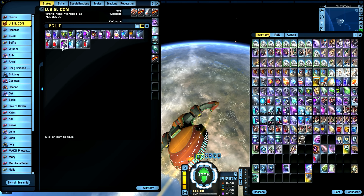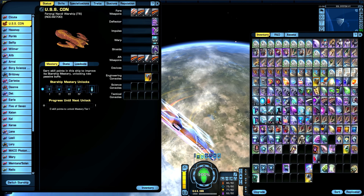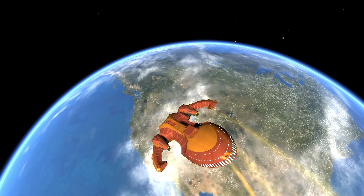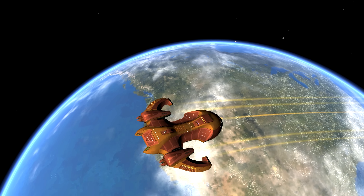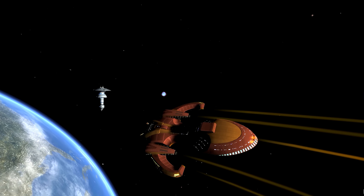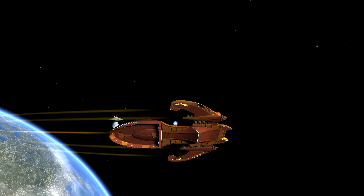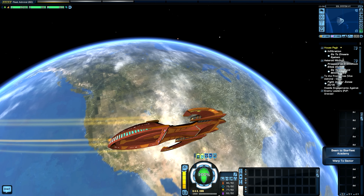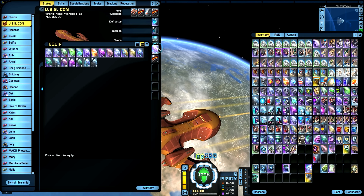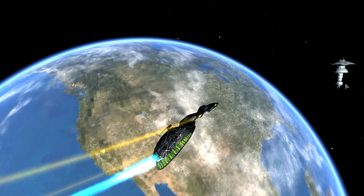The Solanae space set — just like the Kobali, there are no differences in visualization changes. Just showing it to be thorough so you guys don't feel like I left it out — no differences at all, just the basic Mark 10 version of the ship. And the last one is the Malon space set with all three pieces.